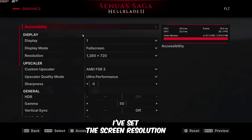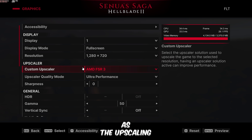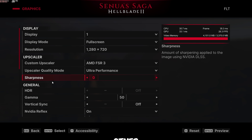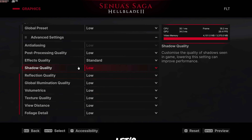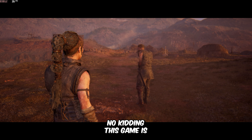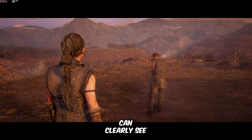First, I've set the screen resolution to 720p and enabled AMD FSR 3 as the upscaler, with its mode set to ultra performance, and all other graphics settings have been lowered to their lowest preset. Now let's see how the game runs with these settings. This game is pretty demanding on my system, as you can clearly see from the low FPS.